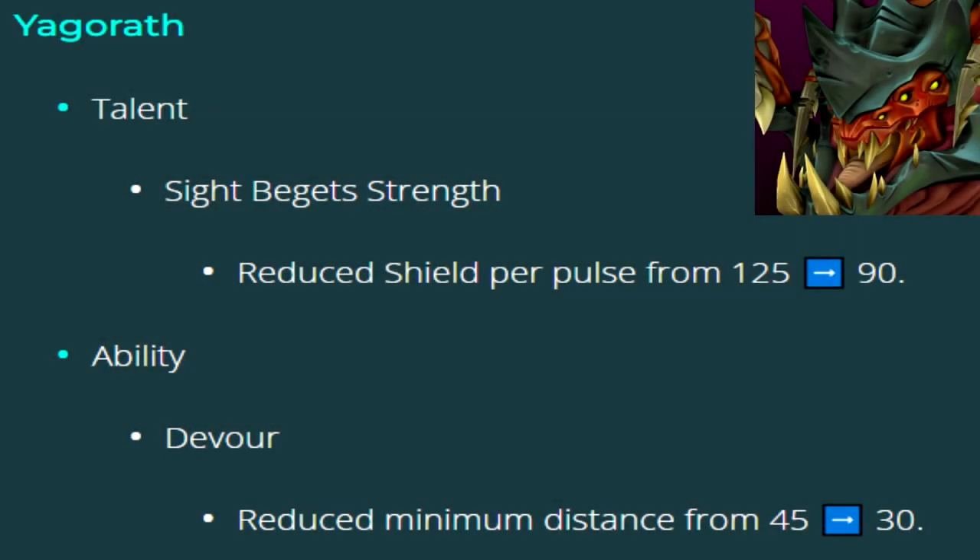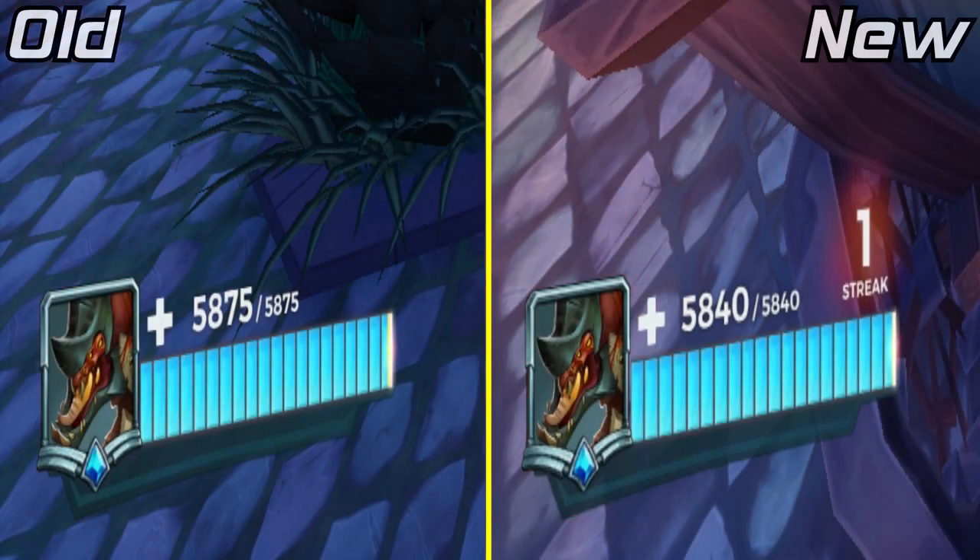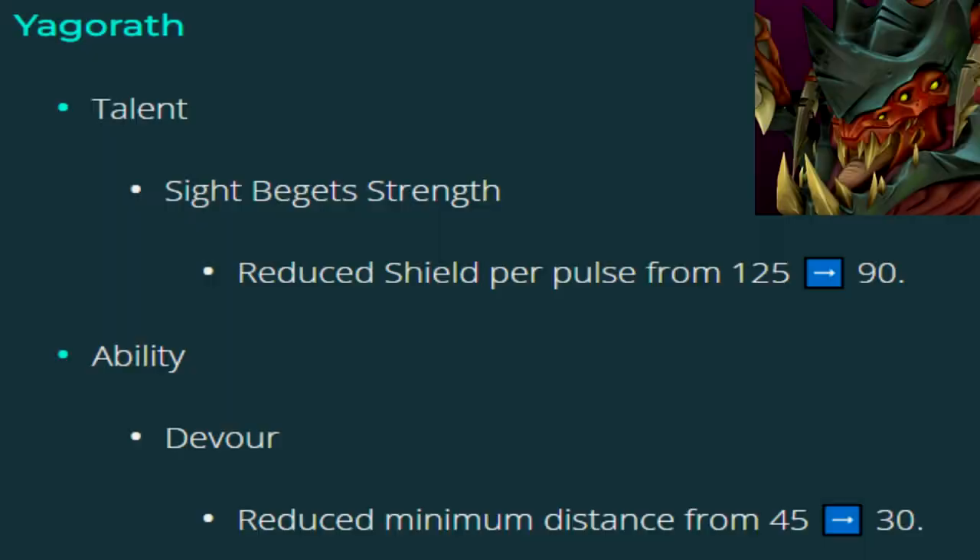Last up is Yagoroth. The shields provided from the Sight Begets Strength talent have been lowered from 125 to 90. And the ultimate Devourer had its minimum distance lowered from 45 units to 30 units.